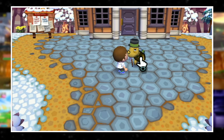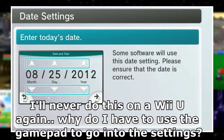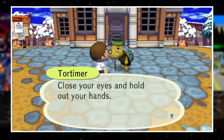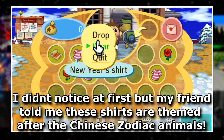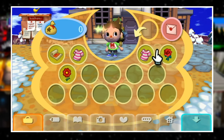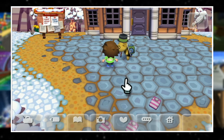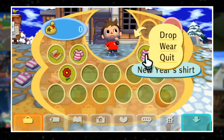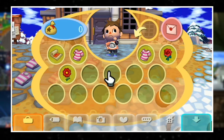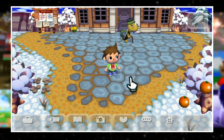My favorite event hands down has to be the New Year's shirts you receive in Animal Crossing: City Folk. On New Year's Day, after the festivities are over, Tortimer will gift the player the titular New Year's shirt. What makes this really special is that City Folk features a different New Year's shirt all the way up to 2035. You are not permitted to leave the video to go check, but if you really want to know, we are not even close to that date.